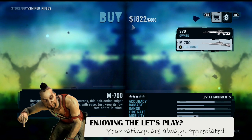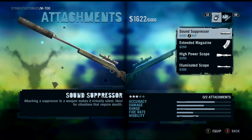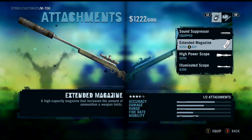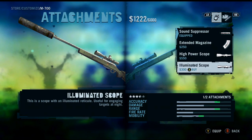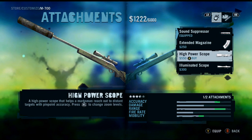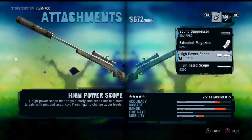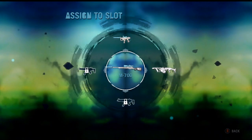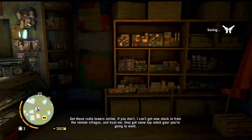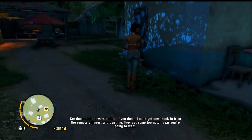We also unlocked the sniper rifle — the second one — from our latest tower acquisition. We're going to put a suppressor on it. Two attachments can be put on the weapon: suppressor and illuminated scope, which has an illuminated reticle for targeting at night. I like a high power scope to change the zoom levels. We're going to equip this to the right slot instead of the flamethrower.